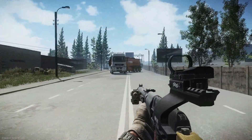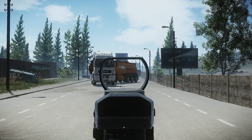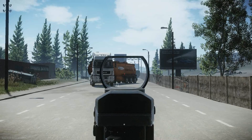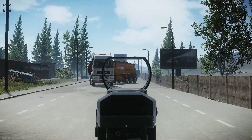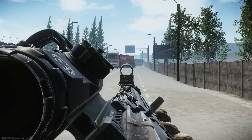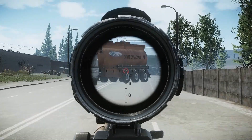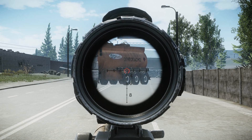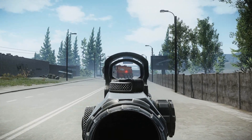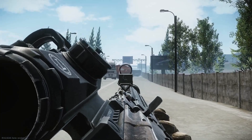Each gun has a target cursor — a red dot. If you hold Alt and right click, you can change it, provided the scope is compatible. If you hold left control and right click, you switch the scope on guns that have multiple scopes. Some scopes support zooming or switching between lenses. If you switch to a scope that supports cursor changes and hold Alt and right click, it switches between the cursor variations that scope has.